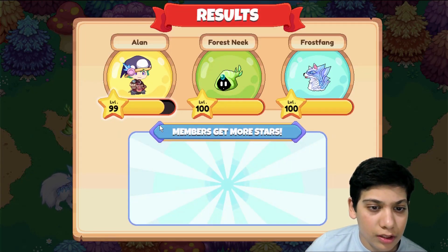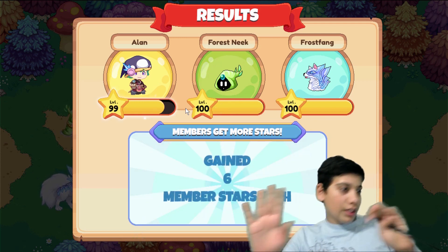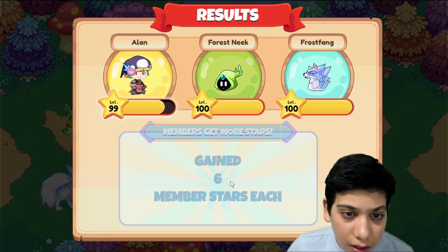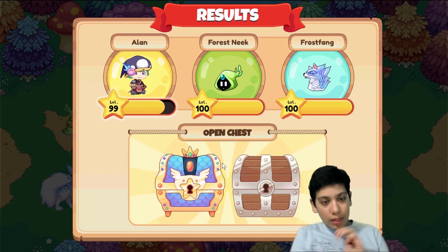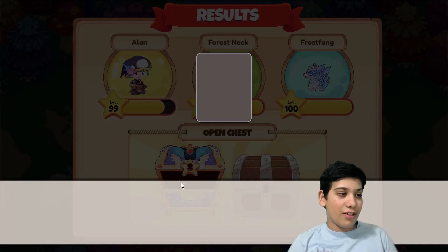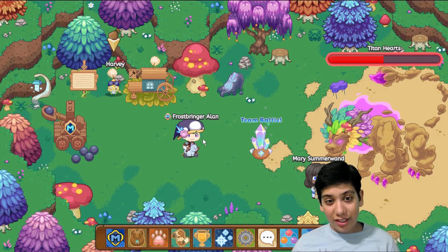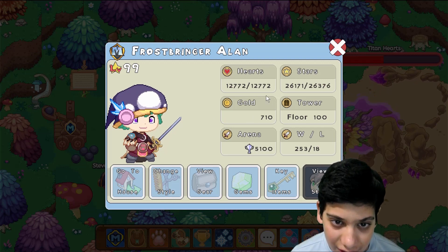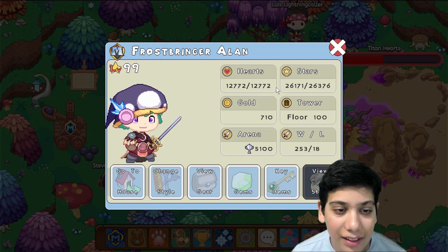Buddy's not level 100. Buddy gained 2,000 hearts. I don't know why it's saying my character gained 2,000 hearts — basically it meant I gained 4,000 hearts now. What level am I? I'm still level 99. I got 100 stars — wait, what? I haven't completed everything. How do I have the full level of hearts here?